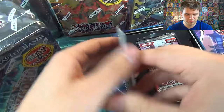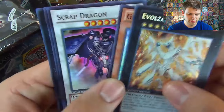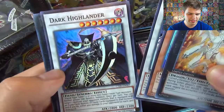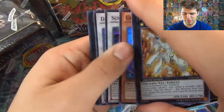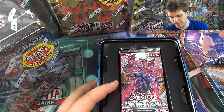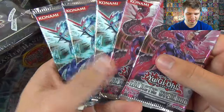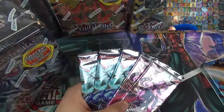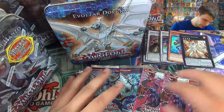Check out the supers. So there's Evelzar Dolka, Genex Neutron, Scrap Dragon, Dark Highlander, and Windup Zen Mains. Worst comes to worst, if we pull no foils out of any of these tins, we'll have our promo cards or tin variant cards. And now for our first tin, Evelzar Dolka.